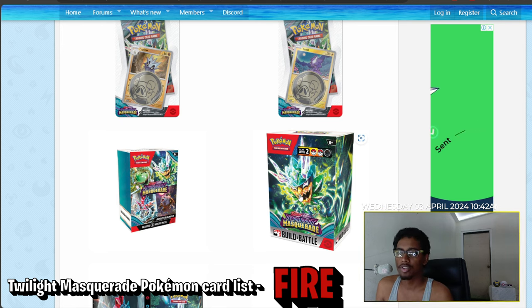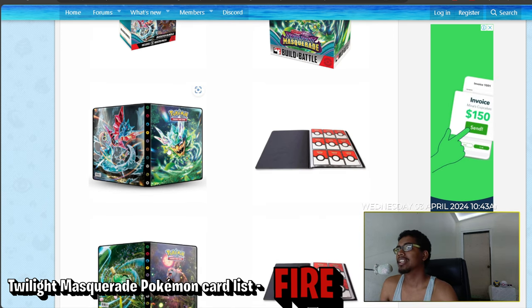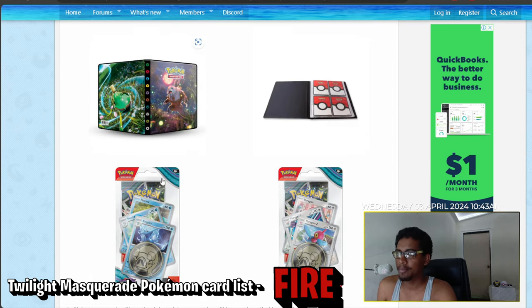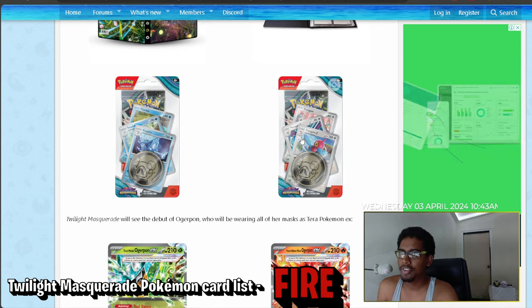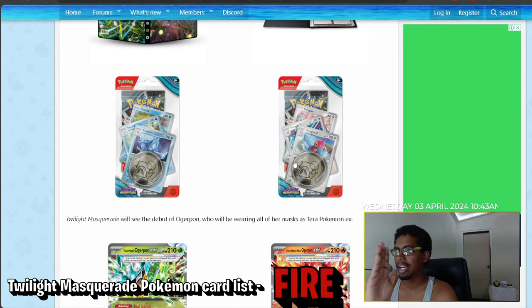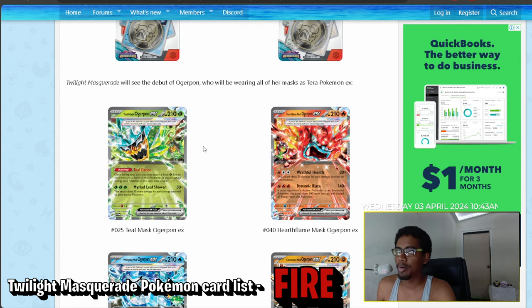We have the build and battle box that we usually see at pre-releases with an assortment of cards, so you can jump into play and attend pre-release events to get a feel for how the deck is played. There's also a six-pack bundle and a binder coming out with this set. The binder looks really cool — energy goes down the spine, one featuring Ogrepon on the front and Terapagos on the back, which is cool. There are also single-pack blisters with evolutionary lines to help complete your binders.